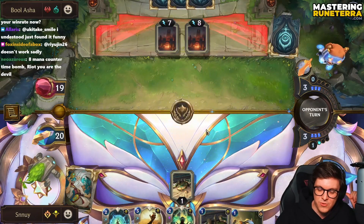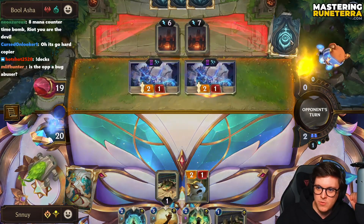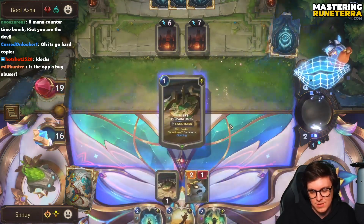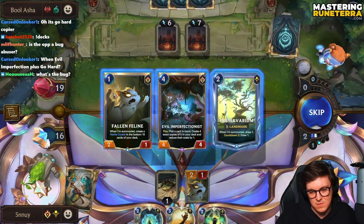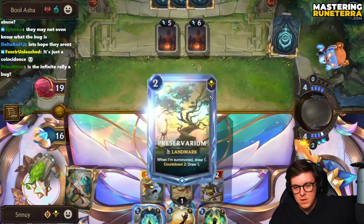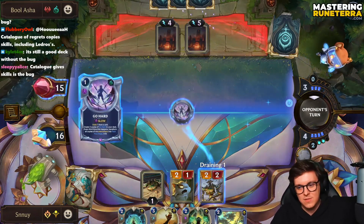Yeah, if you don't get Zillion, you're also screwed. Is the opponent bug abuser? They probably are actually. I mean, maybe they're not — you abusing the actual skills — but they could be. We just want three cats. No, I'm gonna get the Preservarium. Bug abuse — yeah, there is a bug with Catalog: if you play a skill with the Catalog, you get it back in your hand. So you can literally get the skill from Arachnoid Sentry and the skill from Led Rose back in your hand. It's kind of messed up.